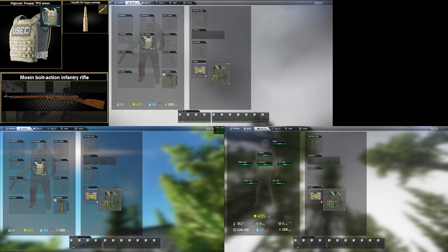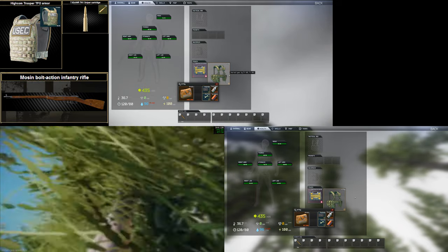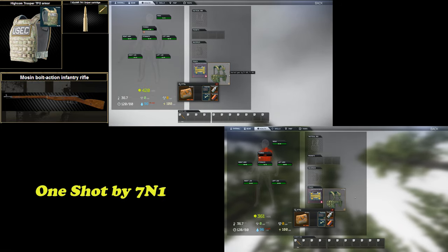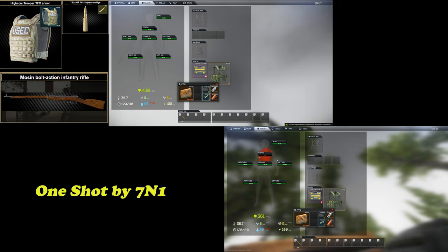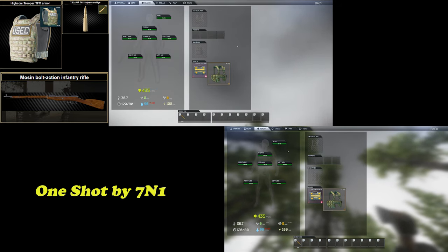Now using the Trooper armor with the exact same tests, the biggest change was the number of times I survived three shots on average, and sometimes four shots — with the only one-shot deaths resulting from a round fragmenting, which increases flesh damage.